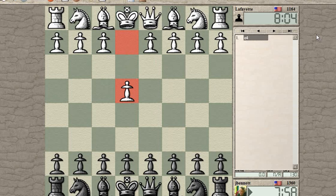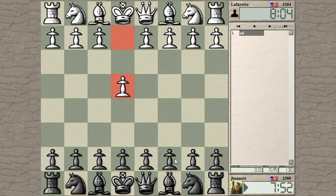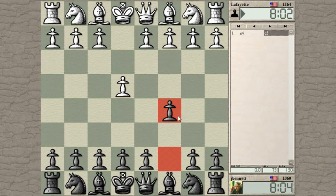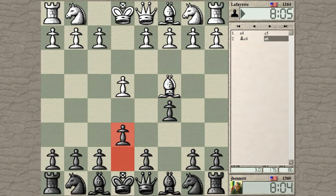The game started. Lafayette starts off with e4. I could play a Sicilian here — a classical Sicilian — haven't played one in a while. Well, there's gonna be some other kind of Sicilian I guess.